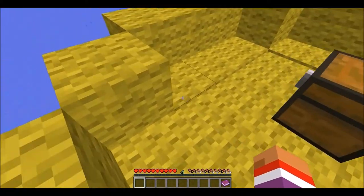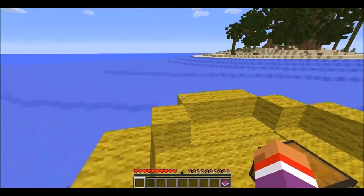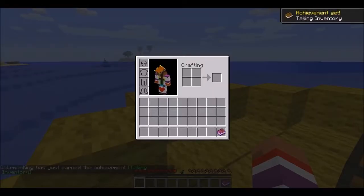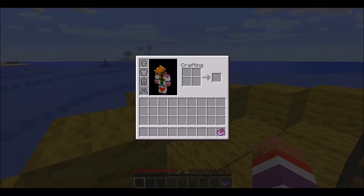Welcome everybody to this brand new survival series. This series is called Stranded Raft. Basically, you find yourself stranded on a floating raft somewhere in the Pacific Ocean. To stay alive, you must provide yourself with the basic things. This survival map uses some of the new features of Minecraft 1.8 to simulate a realistic survival experience. You can die of hypothermia in this map or be dehydrated.